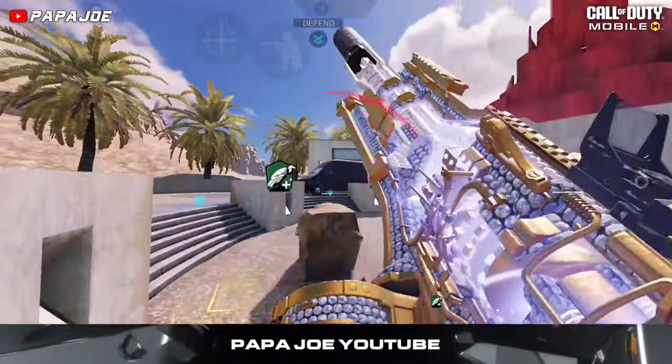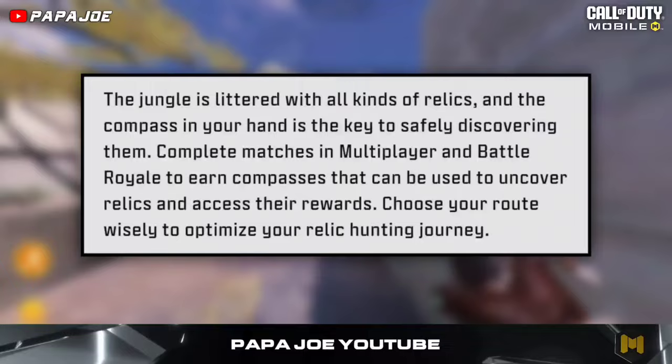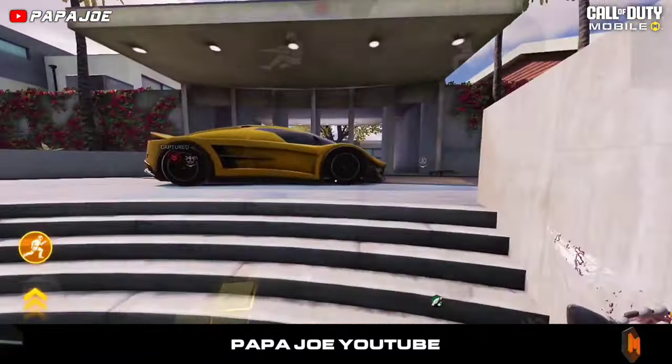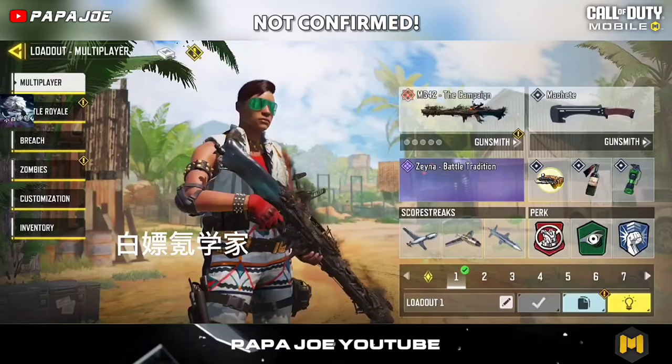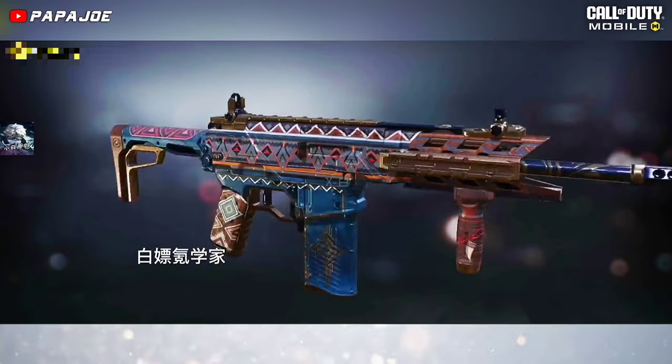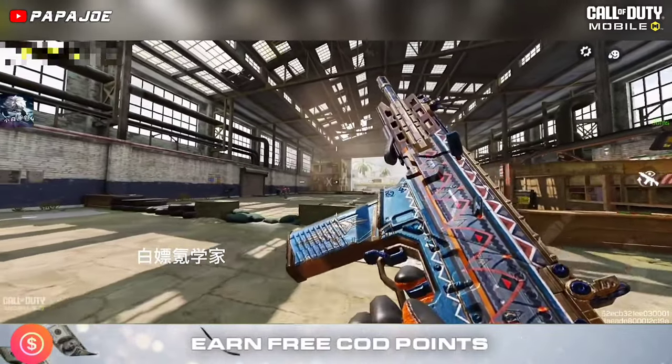Let's continue with the event rewards that await us in the new Season 4 Tropical Escapade themed event. According to official information, we can most likely expect this epic Xena Battle Tradition character skin as well as this epic Peacekeeper Battle Hues blueprint, which we can unlock for free.